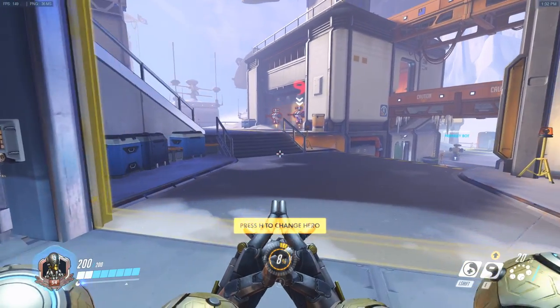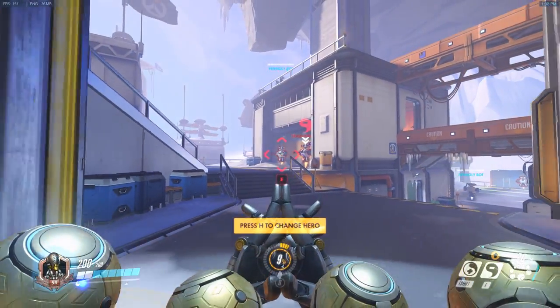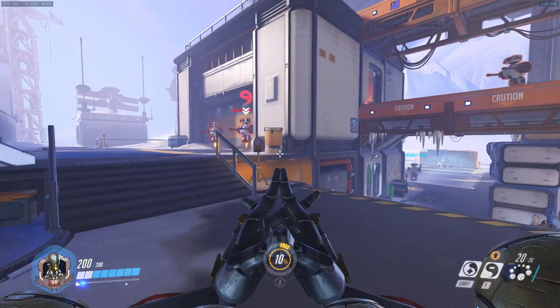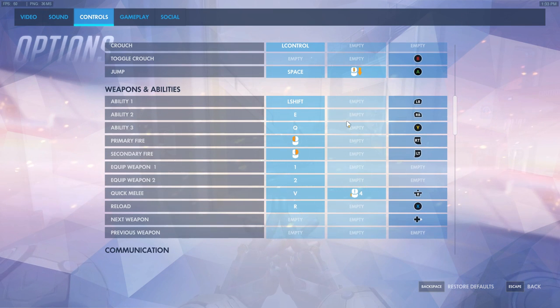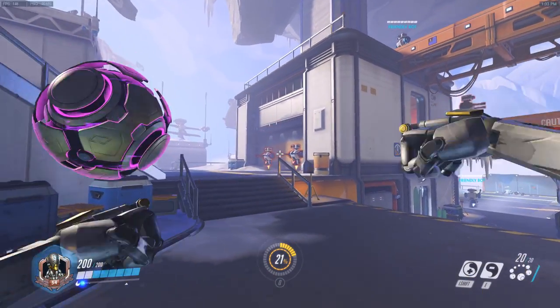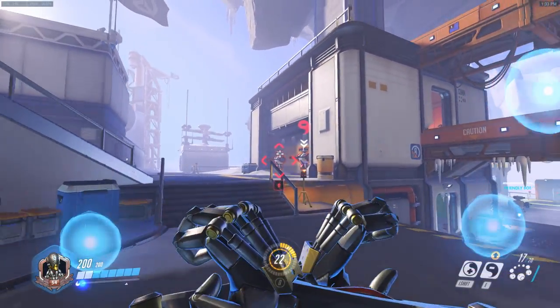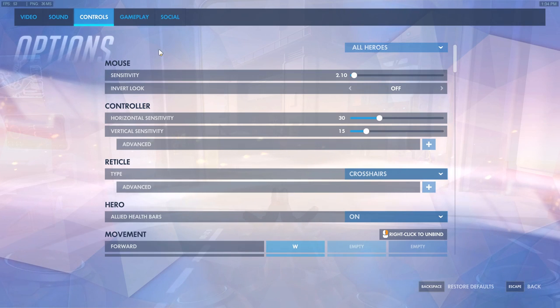This next one is one that I don't personally use, but enough people use it and I can see enough merit that I'm going to include it anyway. On Zenyatta, E by default is Discord Orb, and this can be a little bit awkward because you might need to do some weird hand gymnastics to both strafe and Discord at the same time. So a lot of players choose to put Zenyatta's E ability — his ability 2 — on right-click, and his secondary fire on middle mouse button. This way you can spam your Discord Orb freely, the same way you could with Tracer's blink, and use your middle mouse button to do the orb barrage.